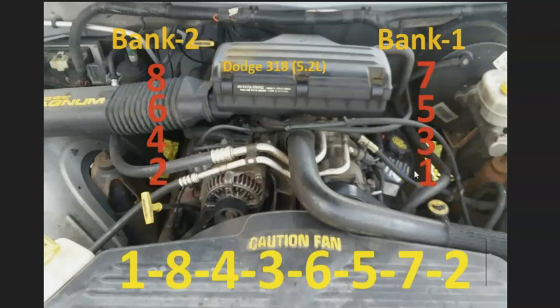When you open the hood, on the right-hand side the cylinder locations are going to be 1, 3, 5, and 7. On the left-hand side it's going to be 2, 4, 6, and 8. Bank one side of the engine is going to be on the right-hand side, on the driver side. And bank two is going to be on the left, or the passenger side of the vehicle.